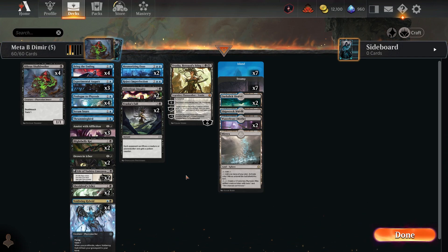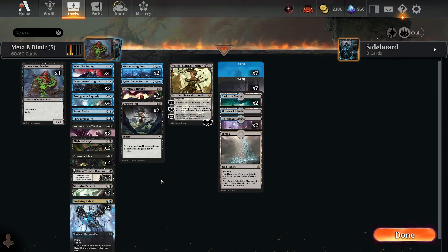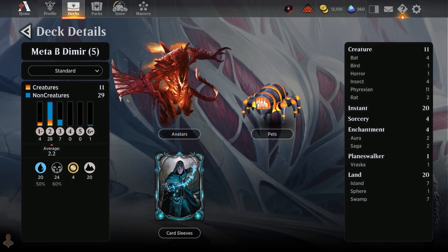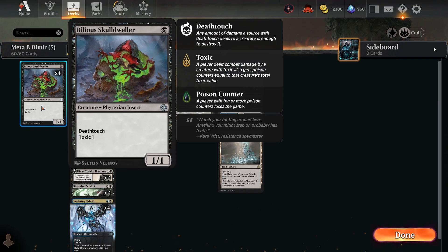The other rare in the deck is Atraxa, the Praetors' Voice — Betrayal Sting — which works very well with proliferate, which is what this deck is all about. It can come down as a five-mana planeswalker paining two life, or as six mana. Proliferating is what this deck is all about. There's an absolute plethora of two-drops. The deck has a 2.2 CMC average with 11 creatures and 29 non-creature spells.